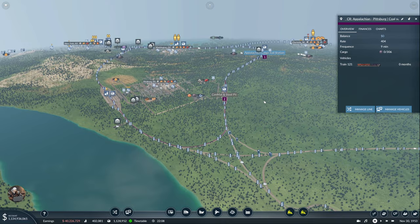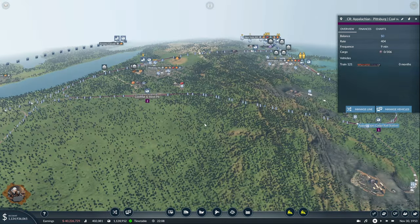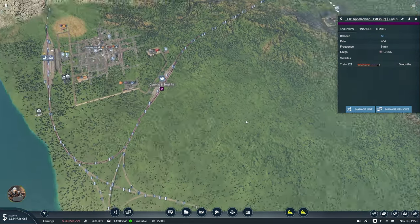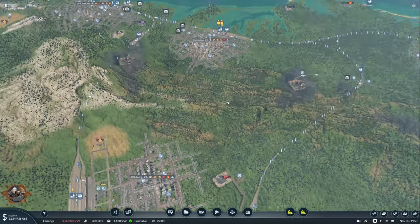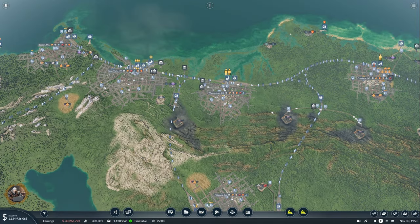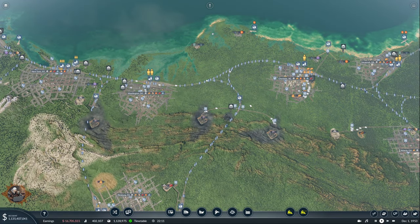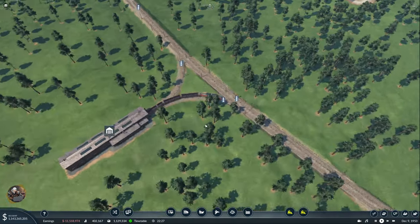Wow, that was a lot of building for one episode! Please feel free to share your thoughts and opinions in the comment section. I think that's going to be everything for today — I won't have enough time to check on the other setup from the previous episode or the new passenger lines, but it is what it is. We needed to set up a lot of things for our machines. Since you've reached the end of the video, take a moment to like it and subscribe to the channel. Thank you for watching and I'll see you next time!